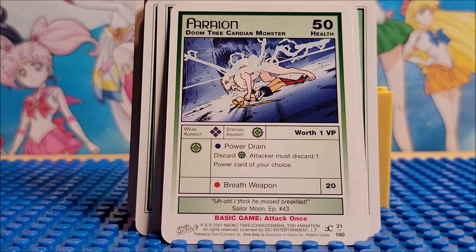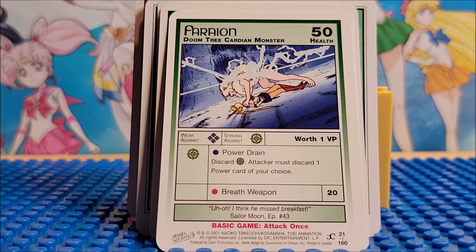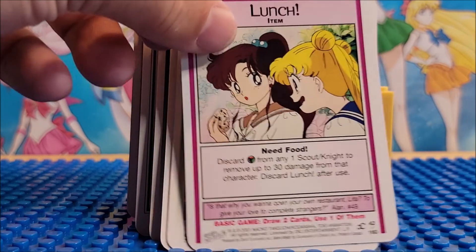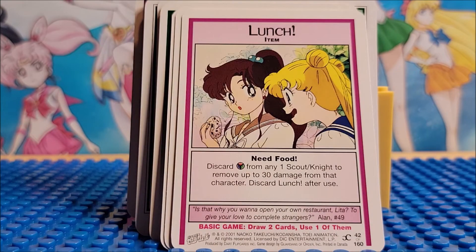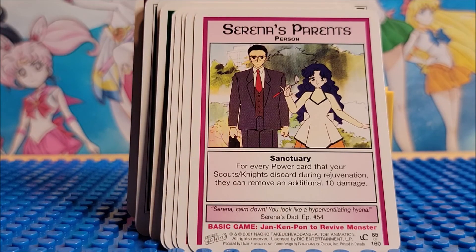So it looks like it gives you a little bit of two different set groups. Card 24 of 160. Card 21 of 160. Card 24 of 160. Card 42 of 160. Card 51 of 160. Card 85 of 160. Card 90 of 160.